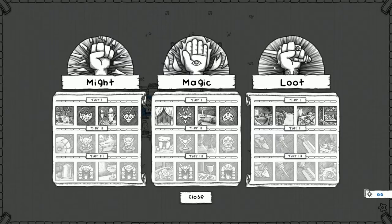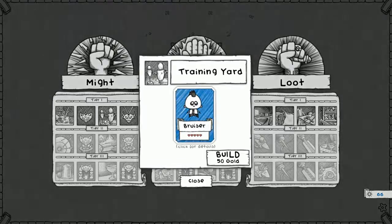The Training Yard unlocks the Bruiser, the Talisman unlocks the Warrior Spirit - these are all items to give them before we go in. We should probably get another person; I'm going to try for the Training Yard, I think that's a good one to go with.